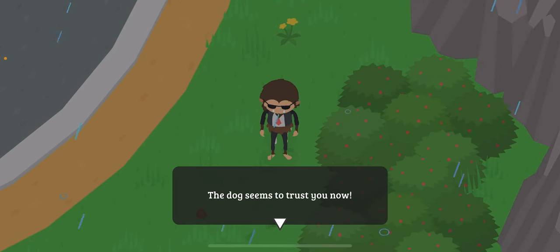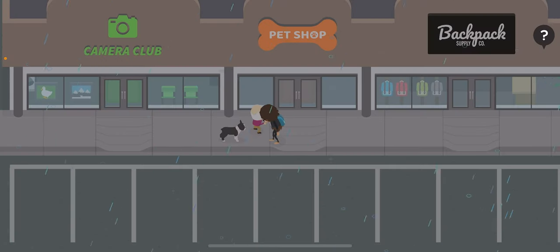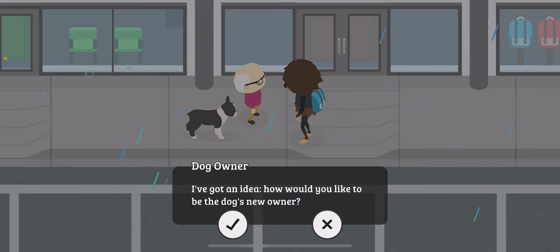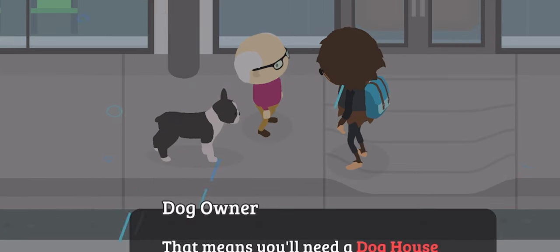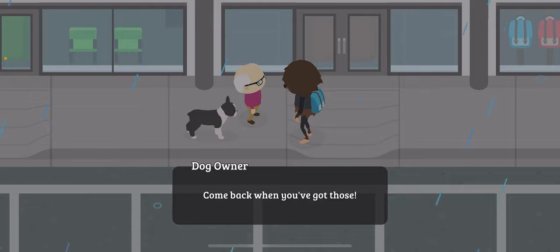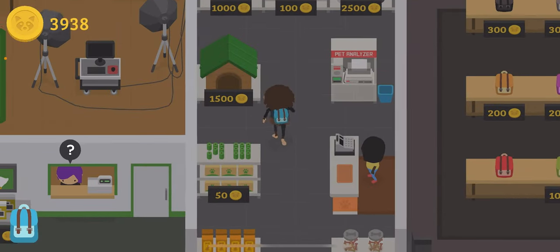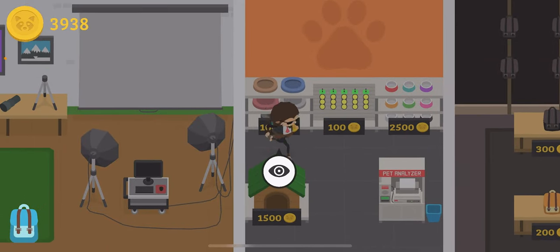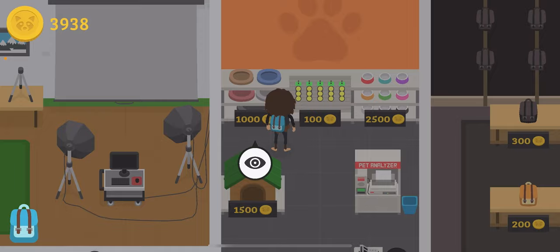Your dog should seem to trust you — looks like it will follow you back to its owner. The original owner will ask if you'd like to be the new dog's owner. You can say yes or no, but I'm gonna say yes. You should be certain your home is dog friendly — that means you need a dog house and a dog bed. The dog house is fifteen hundred and the dog bed is one thousand, so about twenty-five hundred total.